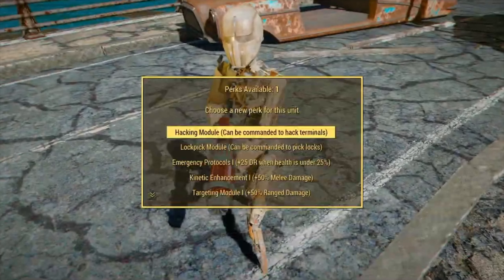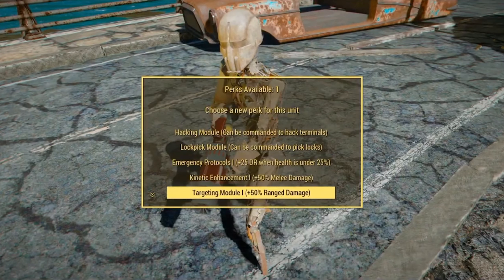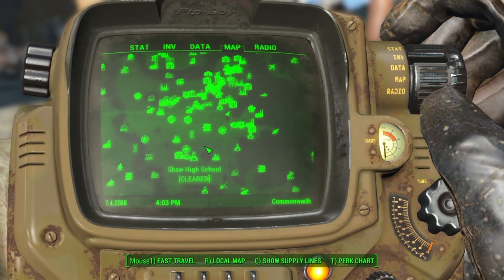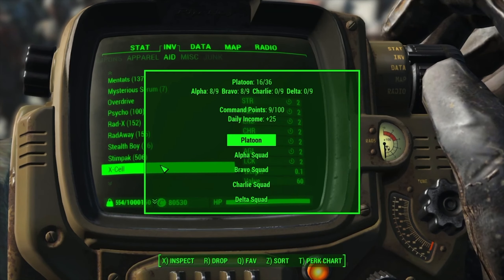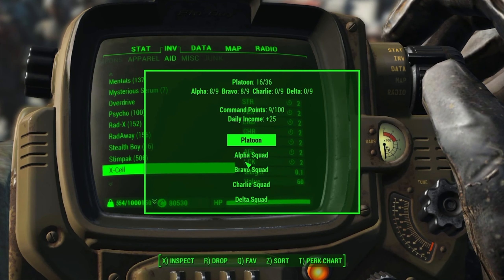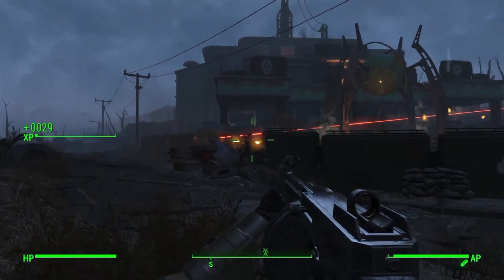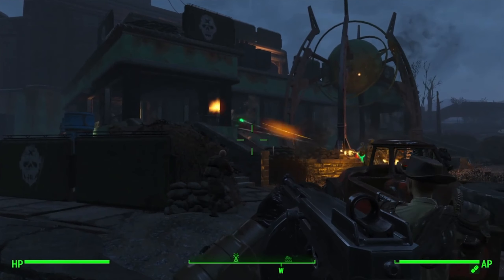Your troops aren't just meat puppets either. If they stay alive, you can unlock additional perks for your veterans. And when you're sick of them fighting beside you, just send them to your favorite settlement to defend. They'll be waiting for another tour of duty when you're ready. After installing the mod, you'll find the West Tech Commander radio item in your Aid Items tab. Using the radio gives you control over your soldiers, where you can call them in or issue commands. It definitely makes you feel much more connected to your faction and makes that faction so much more useful.